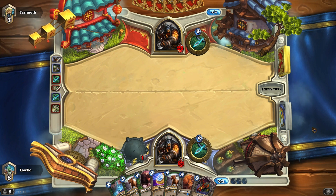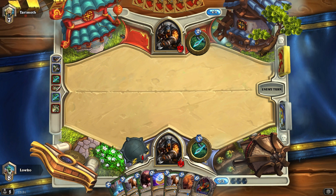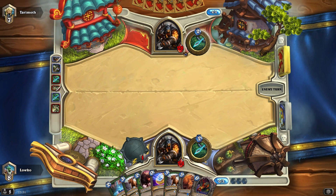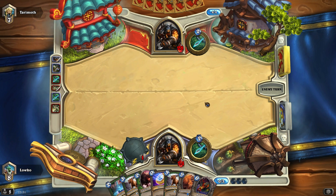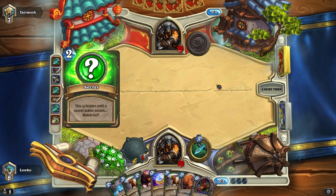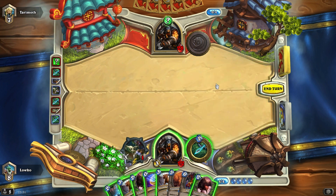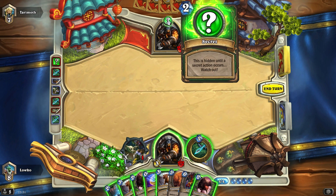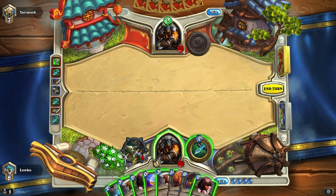The rain is going quite crazy outside, I think you guys can hear that quite well. My turn four could be a coin Stampeding Kodo, or a coin Starving Buzzard plus Unleash if he plays a lot of stuff, or a Freezing Trap if he plays a big minion like a King Crush. He doesn't seem to have the best setup either. I wonder what kind of secret that is — probably a Freezing Trap.